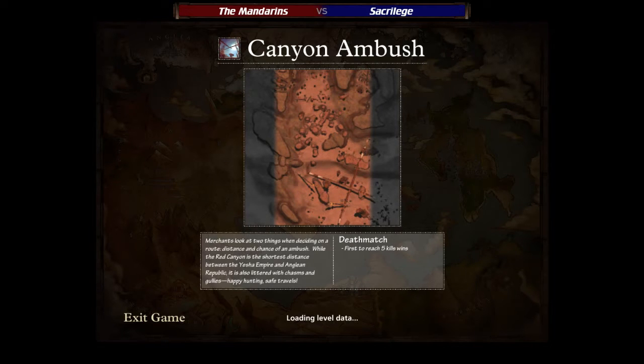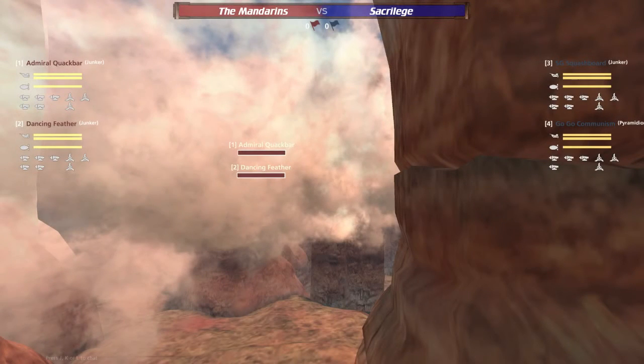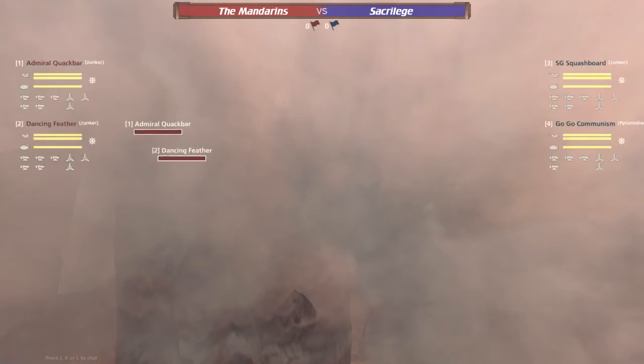Ram Dram Slam says Arden told me about her ship name: Sidegun Squashboard. Squashboard because the ship is squashed and hard to hit long range. I'll accept that explanation.